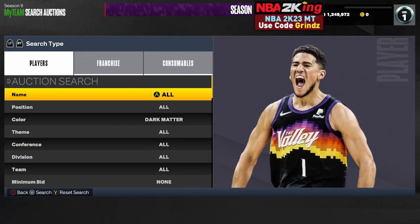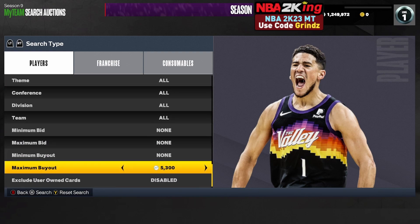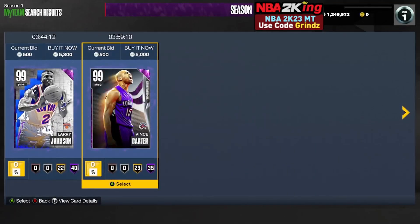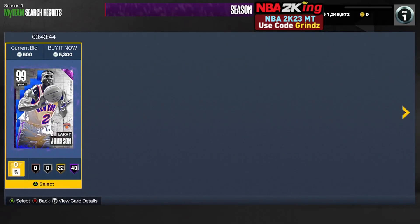The dark matter cheapest filter is almost as good as working invincible cheapest and end game cheapest at this point. Set your color to dark matter, raise your maximum buyout up until you find the cheapest dark matters on your console, and scroll with the cheapest one up. If you see an invincible or an end game, buy them for any price. If you're not sure whether a card is more expensive, just grab any dark matter for 4,500 MT and below and resell for profit. You will see a ton of end game and invincible snipes pop up at this price point.